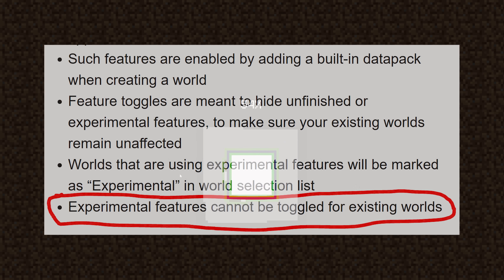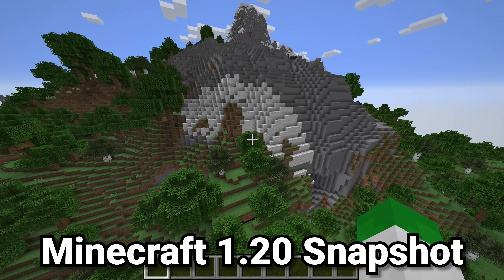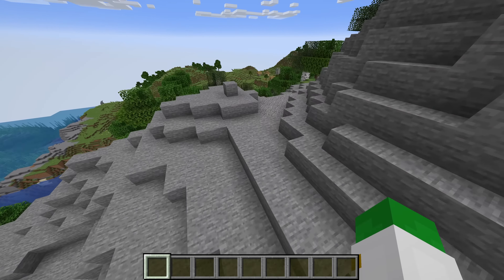It's going to tell you one more time that this is an experimental feature. Unfortunately, with this new system there's not actually a way to have existing worlds use these features, so just be aware of that — as before with snapshots you could. But you are now in that update and more or less you're playing 1.20. There are a lot of different changes, and I won't go over all of them in this video as I'll cover that later.